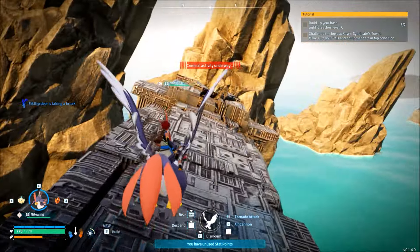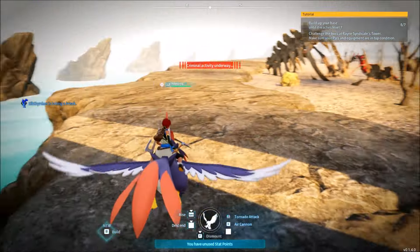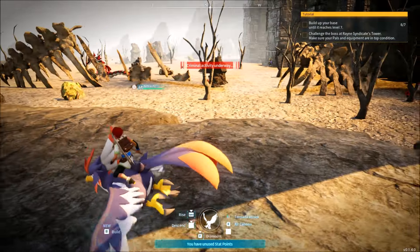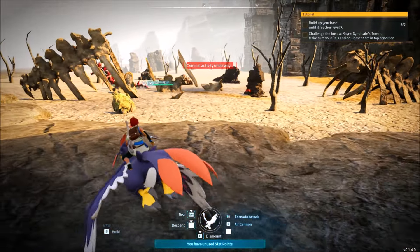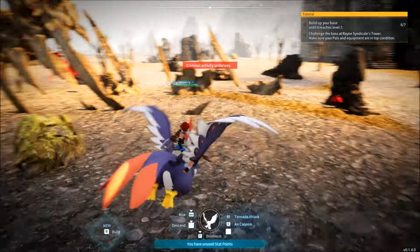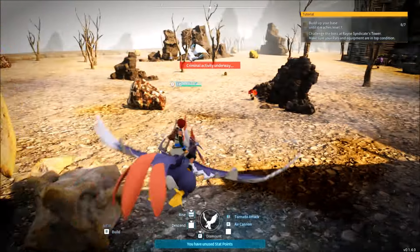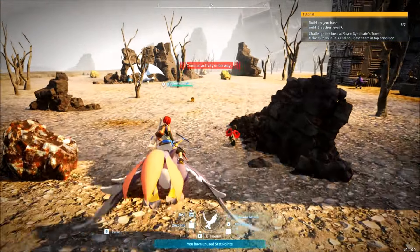You might have noticed the criminal activity underway. That doesn't activate if you don't touch the ground. So if you just stay hovered on a flying PAL the entire time, you're not going to have the criminal activity. I feel like that's going to get fixed at some point — just entering this area will automatically trigger it. So we'll see how that develops, but until then it's not going to spawn the police and stuff.